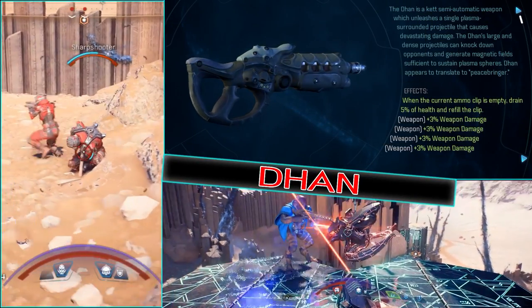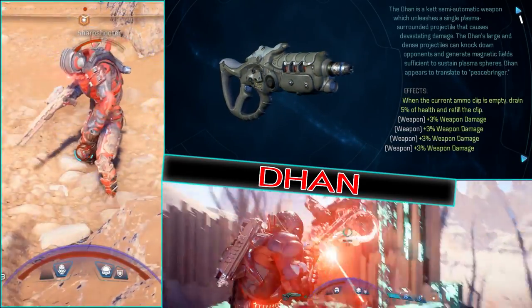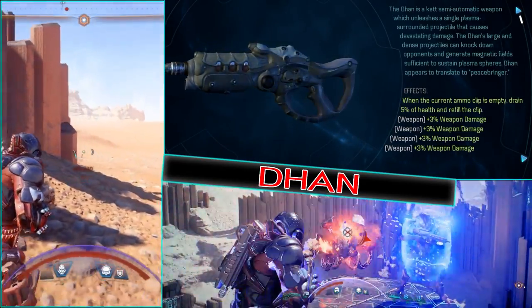First is the Darn with a bioconverter and the rest kinetic coils, mods being barrel and receiver — this is your primary weapon.